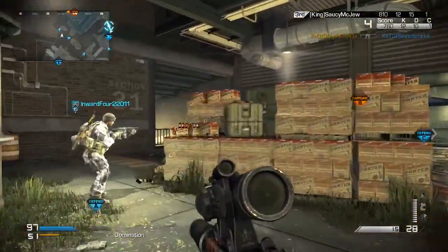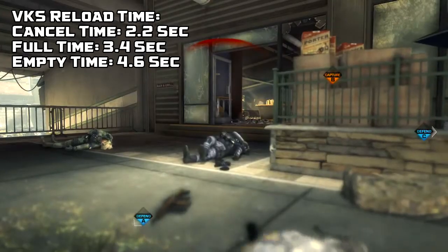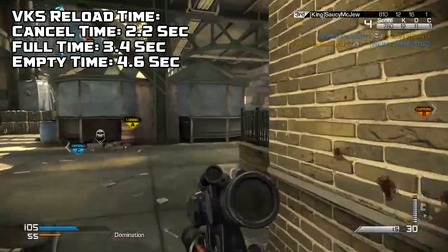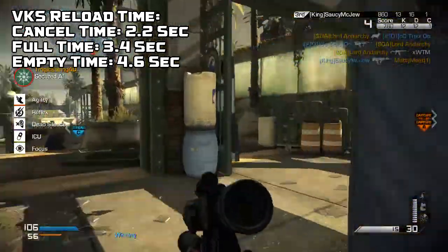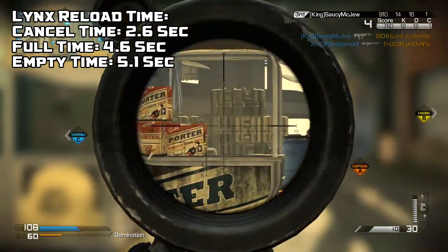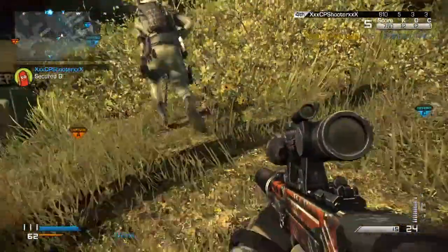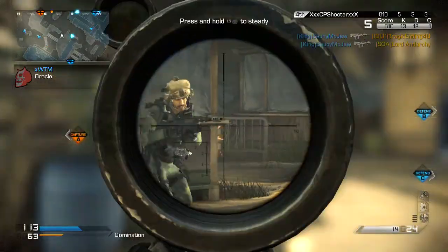The reload times of each of these weapons are pretty similar, but the VKS has a pretty strong advantage, especially in one category. The reload cancel time for the VKS is 2.2 seconds — if you reload just to where the ammo is back in your gun and then sprint or cancel the reload, it'll be 2.2 seconds. The full reload time is 3.4 seconds, and if you completely run out of ammo it'll be a 4.6-second reload. The Lynx has a cancel reload time of 2.6 seconds, a full reload time of 4.6 seconds, and an empty reload of 5.1 seconds. The VKS has an advantage in every single category, but especially with the full reload — a huge 1.2-second advantage over the Lynx.